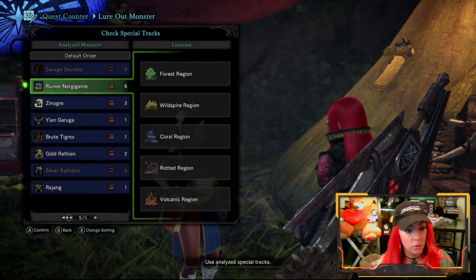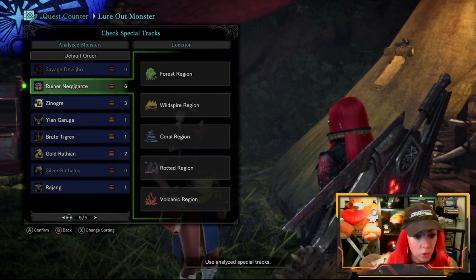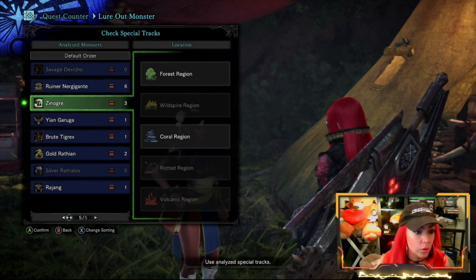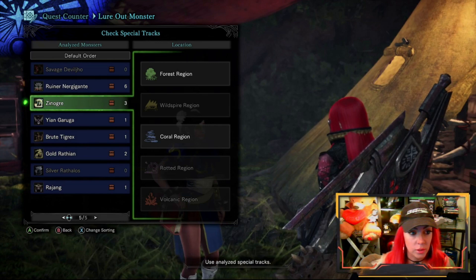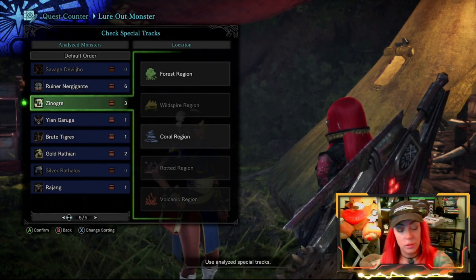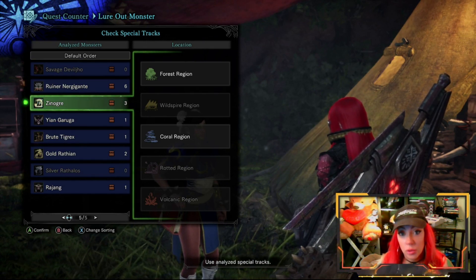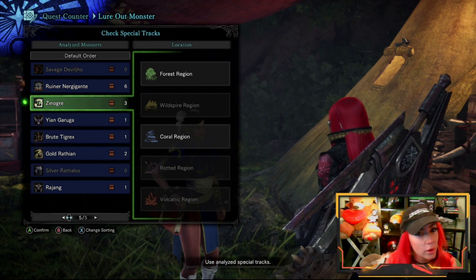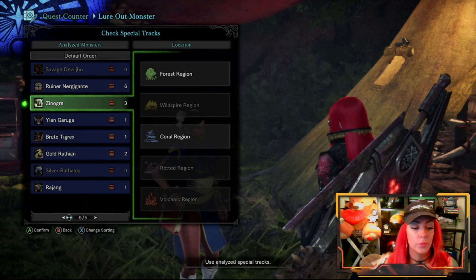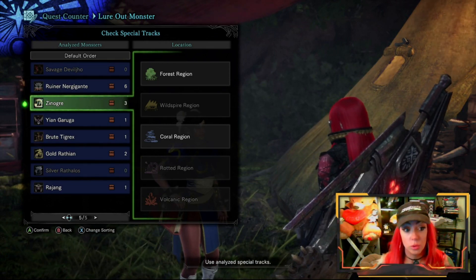When you look at the Ruiner Nergigante, you'll see the forest region, wildspire, coral, rotted, and volcanic are all lit up. Zinogre covers the coral region and forest. So basically if you are trying to up your wildspire region and you see a wandering Zinogre around — even if it says wildspire, which likely it won't — you're still going to see an effect on your coral and forest region, so those two will go up. The three you've got to figure out out of these five, you want to pick.